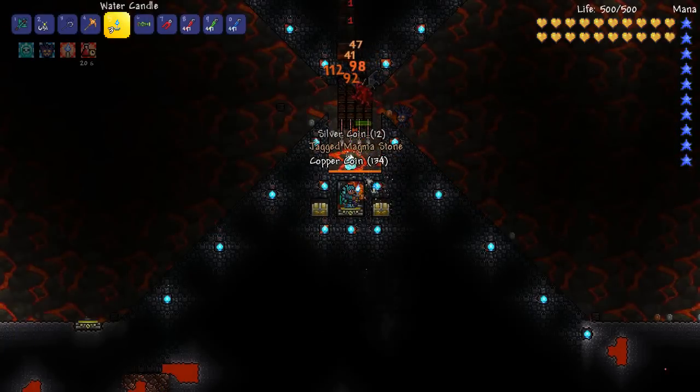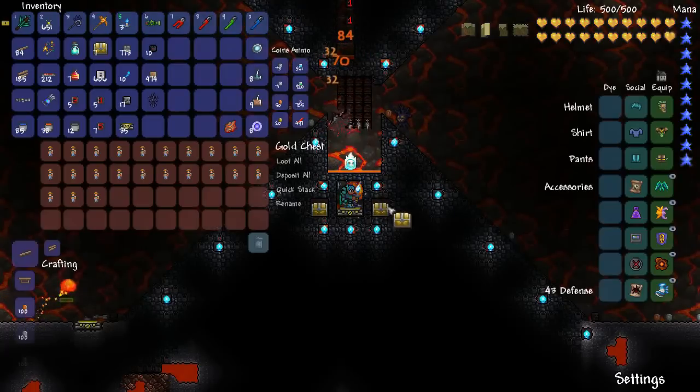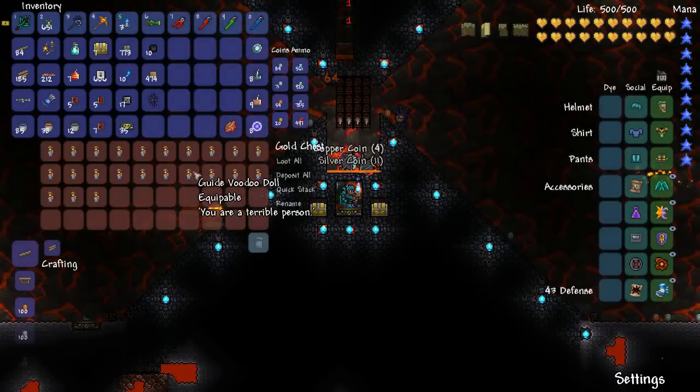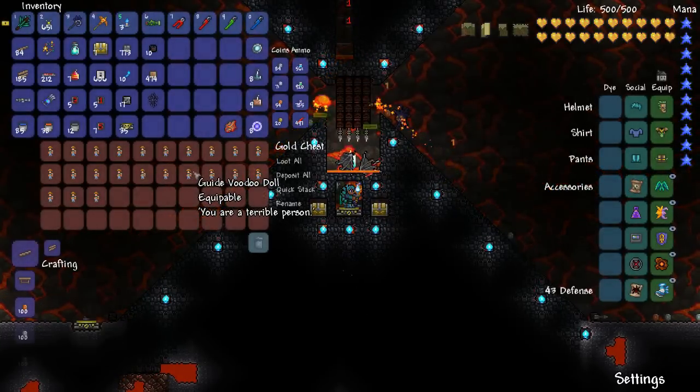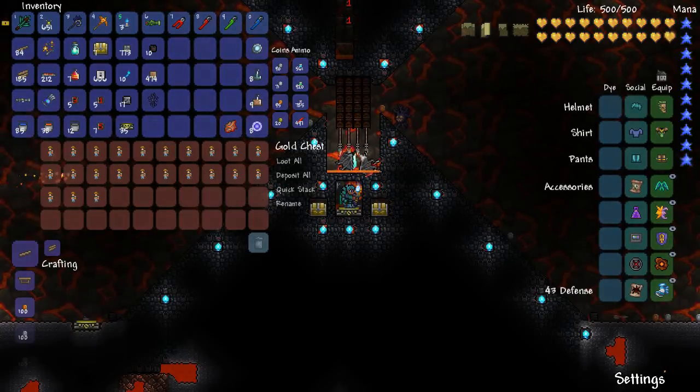Oh there's another banner, awesome. The spawn rates are pretty high. If you only wanted to get voodoo dolls then by all means do it on a pre-hard mode world, and you could use regular dart traps or take some hard mode traps to a pre-hard mode world.